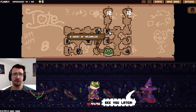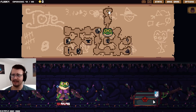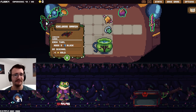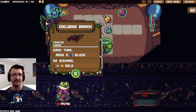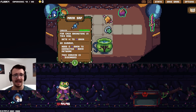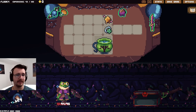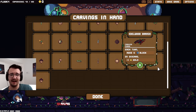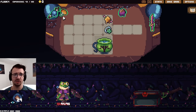I'm going to bun rush the coins. A curse chest — I might take it. Sure, I'll welcome a curse into my life. Carving curse — each turn adds five block on discard, lose a gold. Well, it's not even that bad. Mana sap — what's underneath? I took the thing that was underneath. Oh, acorn cap — I like acorn cap. I wonder if I can remove the curse at the shop.